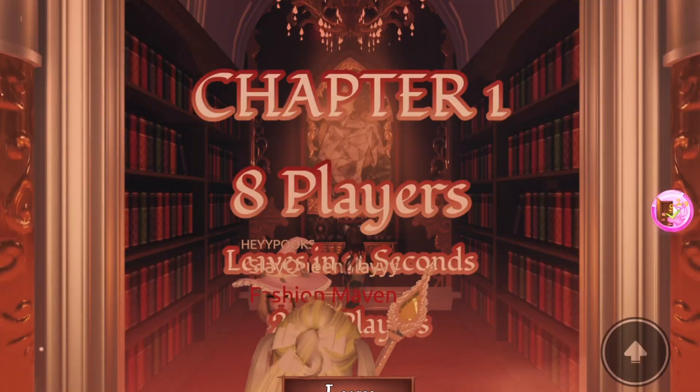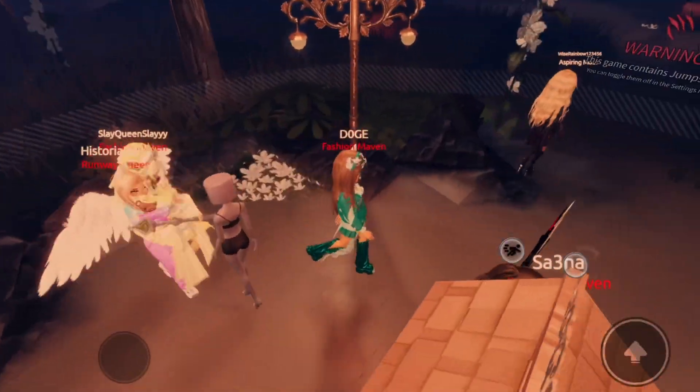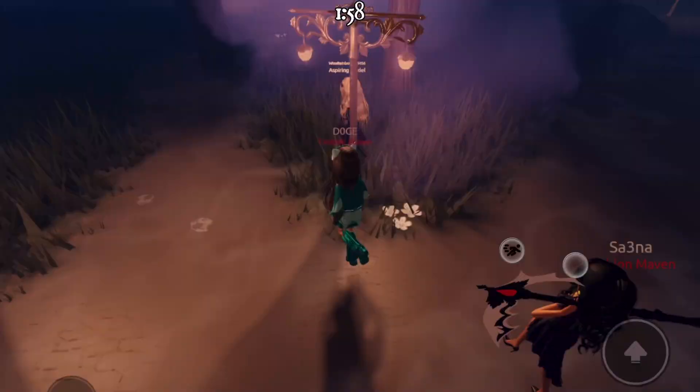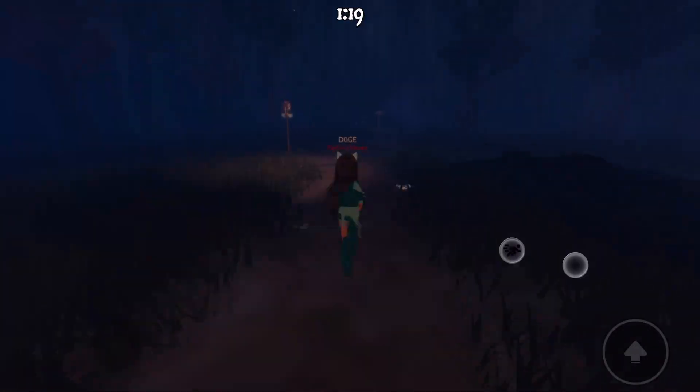So you're going to join in to Chapter 1 and just wait for it to teleport you in. To get to Lana's house, which is the first quest, you have to follow the flowers — there are white flowers along the trail. Only one person needs to make it to Lana's house for everyone to get teleported.